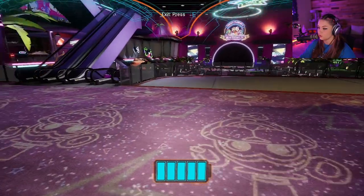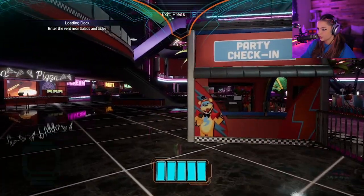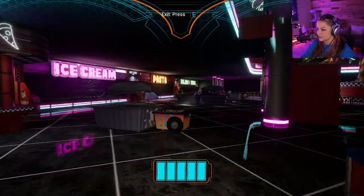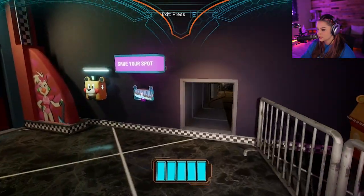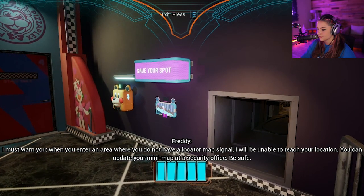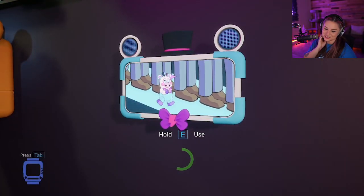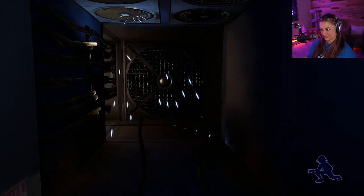We're on level two — dude, this place is massive. We need to enter the vent near Salads and Sides. Salads and Sides — okay, there's a vent. Oh my god, there are so many people. Freddy warns me that when I enter an area without a locator map signal, he won't be able to reach me. I can update the mini-map at a security office. We're saving and going into the vent.